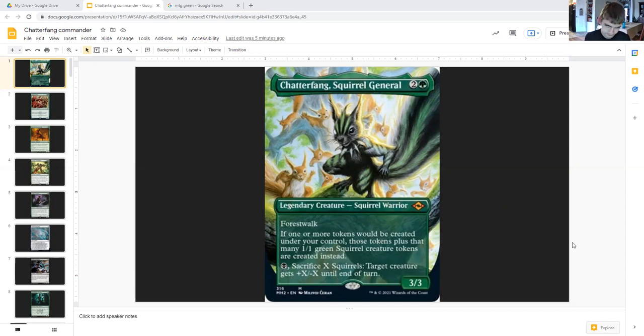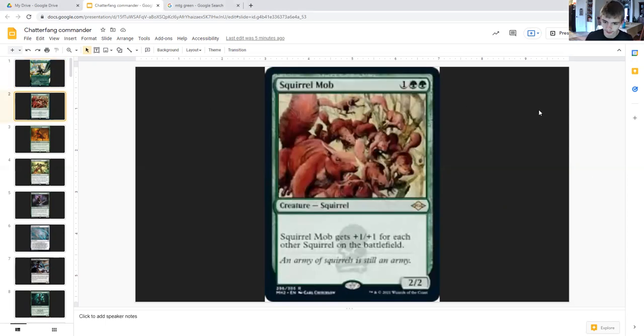What this deck wants to do is create a lot of tokens. Starting with our only squirrel payoff: Squirrel Mob, one generic double green. It gets plus one plus one for each other squirrel on the battlefield — meaning for however many squirrels you have, this is going to get pumped up. Now let's get into token creators.